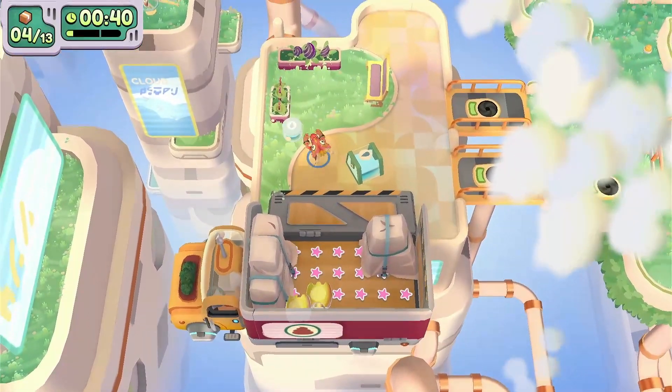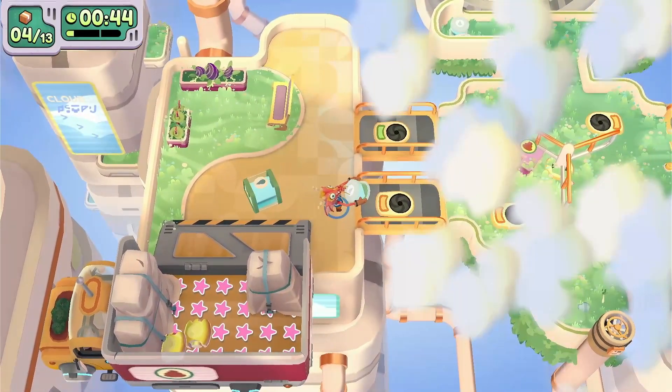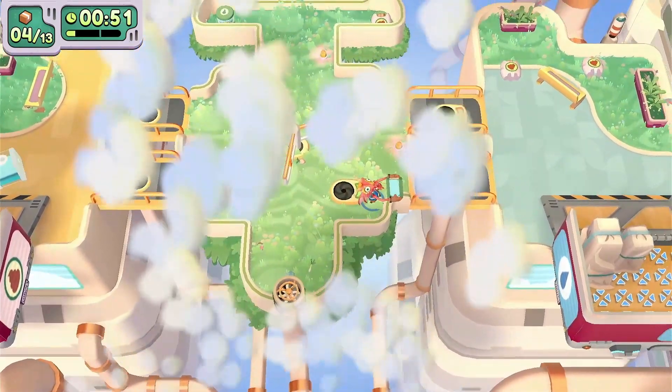You just drag the water items to the right and the fertilizer ones to the left. Sometimes you have to wait for the green light — wait for them to turn green and then you can go.